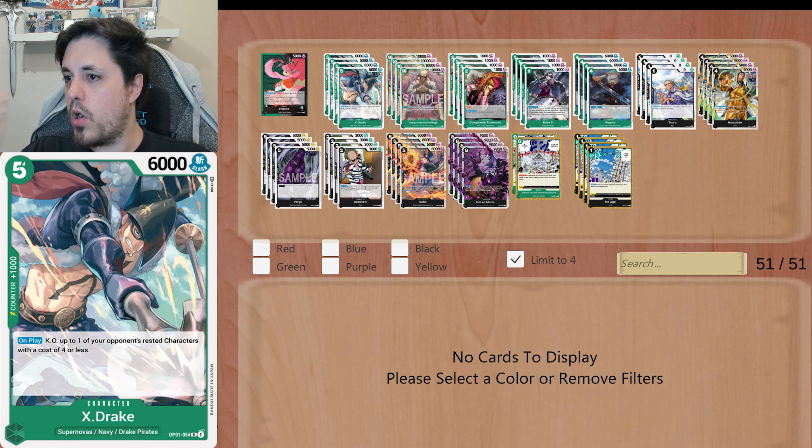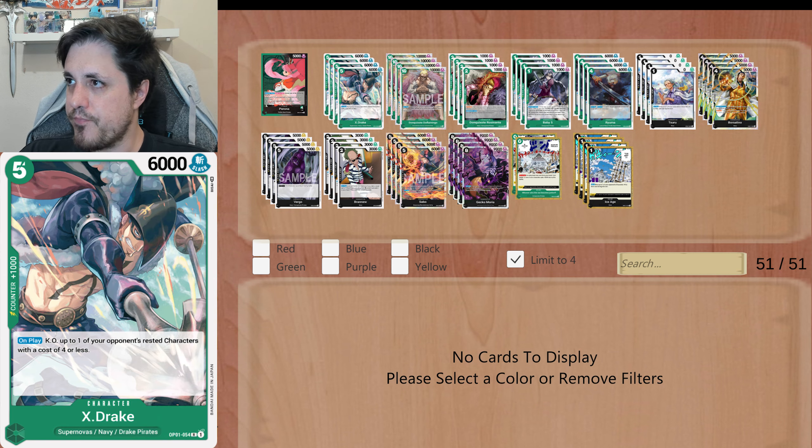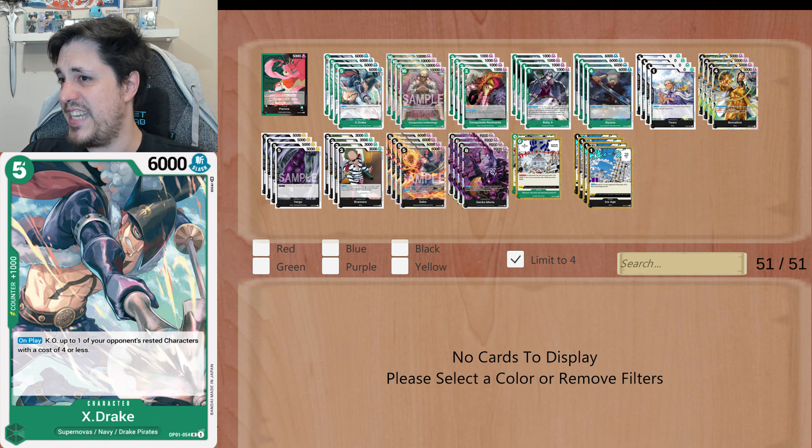Starting with 4 copies of X-Drake, that just synergizes so well with this leader. The leader is gonna rest 1 card of cost 4 or less, and then X-Drake is gonna KO it on play. For 5 it's a 6k. On play, you KO one of your opponent's rested characters with a cost of 4 or less. So you're gonna be able to KO always a card with that combo of leader and this card, and you'll have a really decent attacker on the table. 4 copies of this.